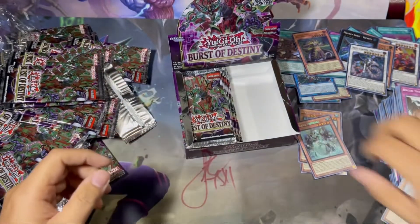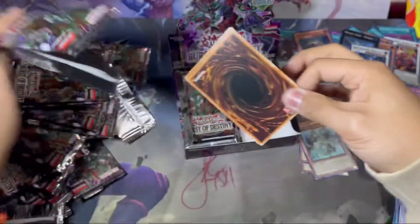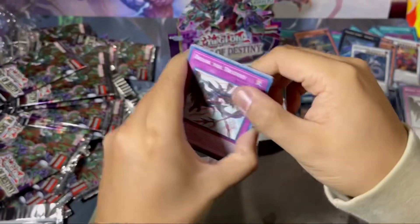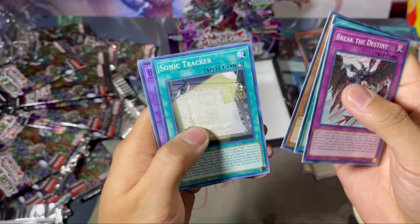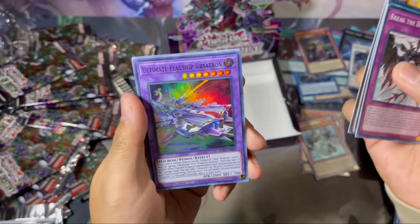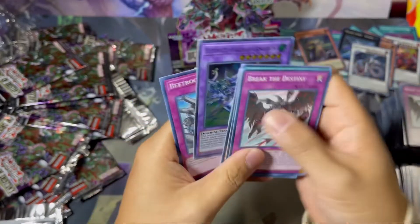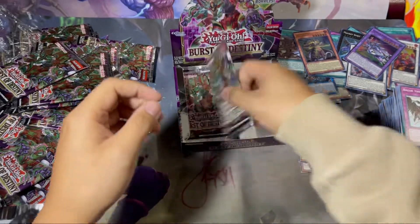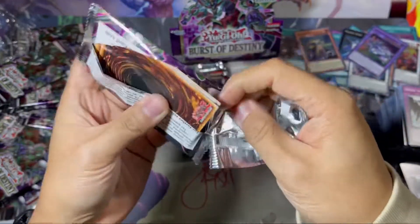All right, left side — subscribe, like, comment, hit the bell. Break the Destiny, Light Flip Frozen, Sonic Tracker, and an Ultimate — Flagship or Sauradon! There's the purple! And then Bumpkin Beast — wait, that's a troll? I saw the attack crossed out like Burning Draw — they did that with Dragoon too, and the Gladiator Beast card!